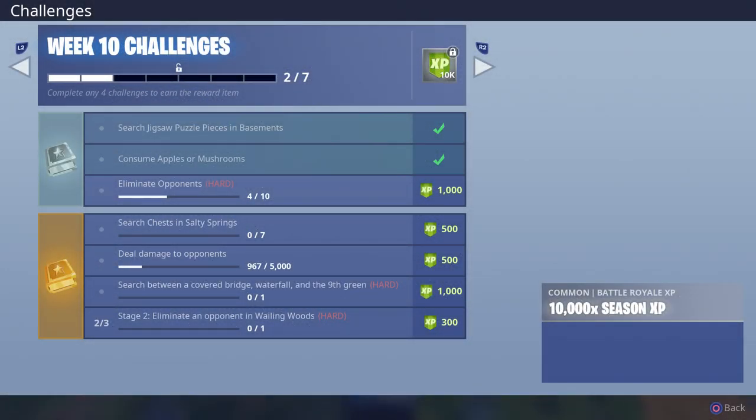Welcome to my Fortnite Battle Royale Season 5, Week 10, Hidden Star Challenge Guide. Today we'll be searching between a covered bridge, a waterfall, and the ninth green.